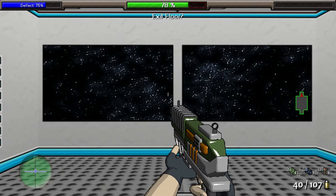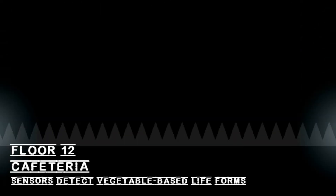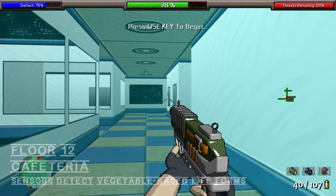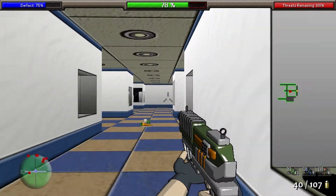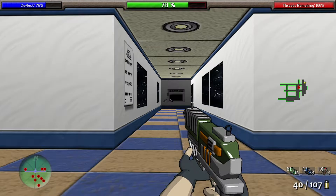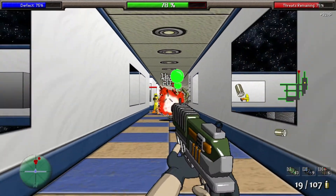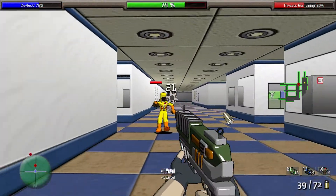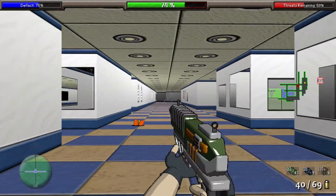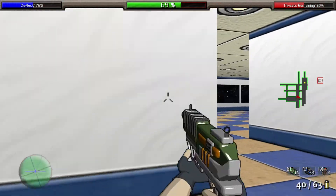Let's get into some combat. I've got my machine gun and my pistol. As you'll notice, this is a more modern Doom style — all sprites, including the walls. I'm at a later level so these guys are kind of hard. If you look in the upper right it shows what percentage of threat remains, which corresponds to how many enemies are left on the floor.